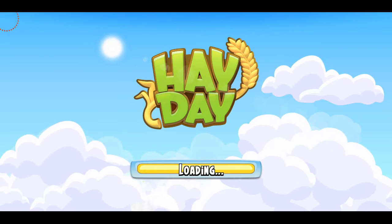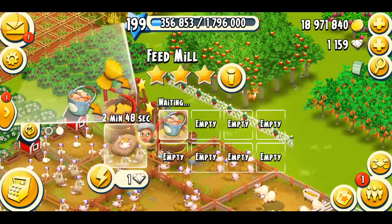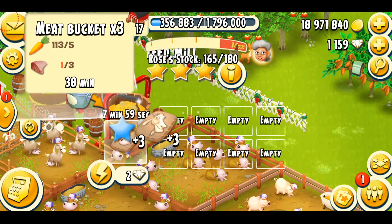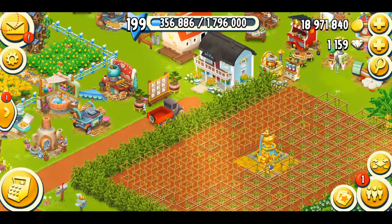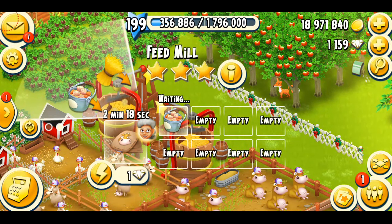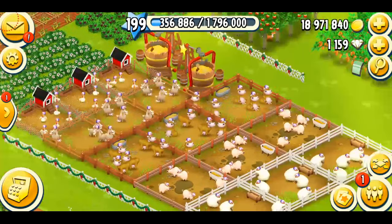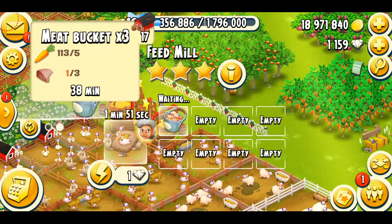The meat bucket was first added into the game back in June 2021, when the foxes weren't even added yet. So many people started questioning: what is this meat bucket in my feed mill, and what do I do with it? It was added by mistake and then removed — it only stayed for about three to four days. It seemed like a sneak peek to the upcoming October update. In that fall update, we got the arctic foxes and with them came the meat buckets. In my opinion, they should not have added the meat bucket first — they should have waited for people to unlock the foxes, because unlocking animals is not easy, especially for low-level players.